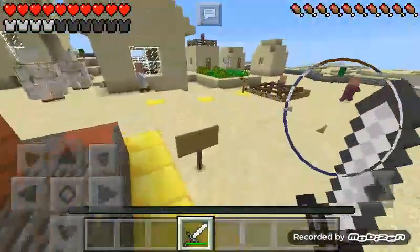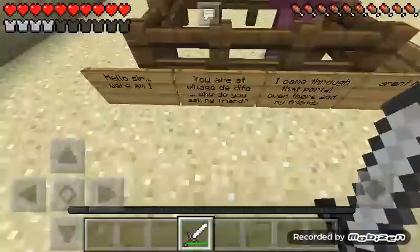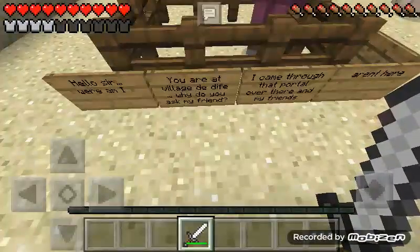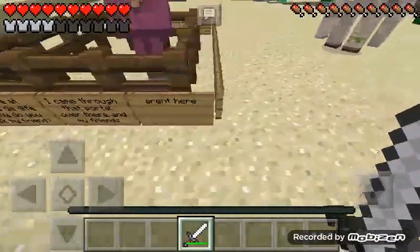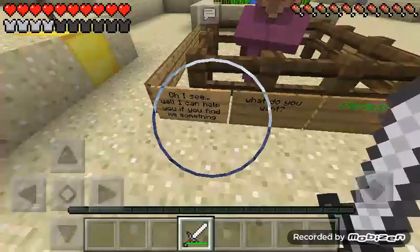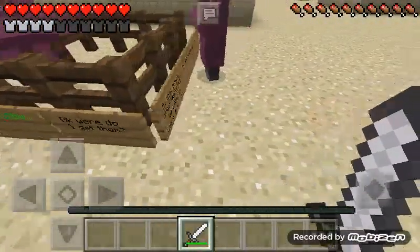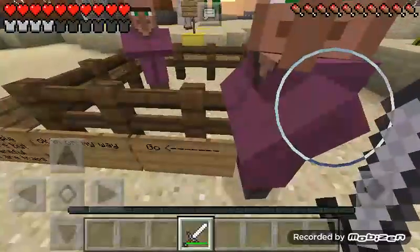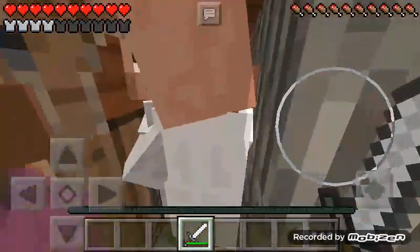Maybe I should ask exactly where I'm at. Oh, to this fellow — 'Start at the sign that begins with hello.' Hello sir, where am I? 'You are at Village De Dife. Why do you ask, my friend?' I came through that portal over there and my friends aren't here. 'Oh I see, well I can help you if you find me something.' What do you want? 'Emeralds, my friend.' Okay, where do I get them? 'In that temple over there, but be careful — there are traps.' I guess I'll be going on my way, and I better stop by the sleep shack now that it is turning night.